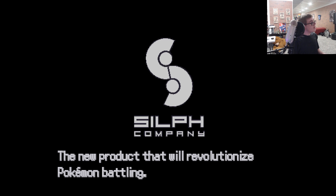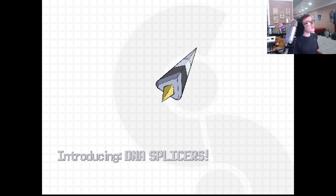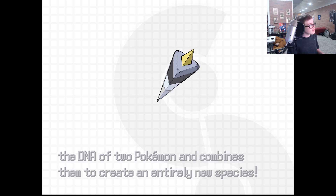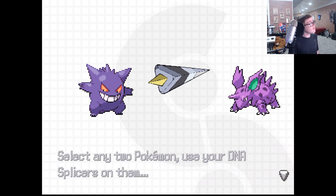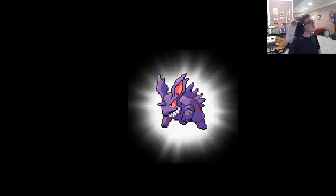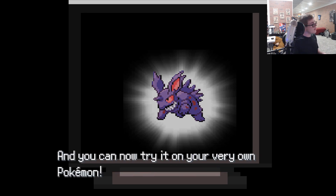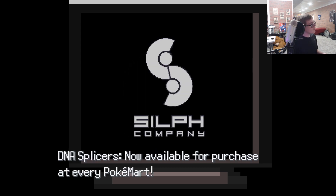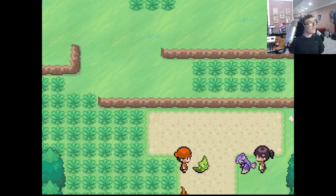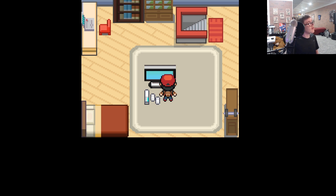Silco is now proud to announce the new product that will revolutionize Pokemon battling — introducing DNA Splicers. That's the thing they use with Kyurem, isn't it? This revolutionary new device extracts the DNA of two Pokemon and combines them to create an entirely new species. There's a Gengar. This device lets Pokemon learn a few moves from both halves, which gives them an edge over a regular Pokemon. And you can try it on your very own Pokemon. DNA Splicers are now available at every Pokemon Center. It's literally just an advertisement. Look at that funny-looking Rattata bird thing — this is a really unique-looking fangame.